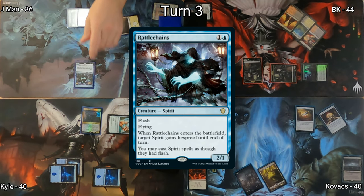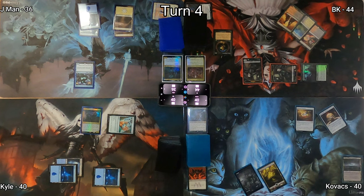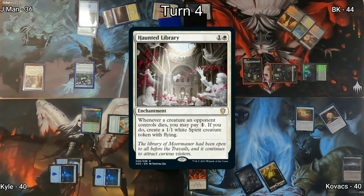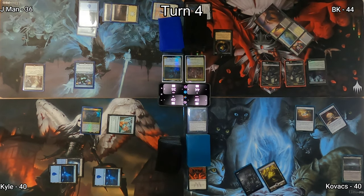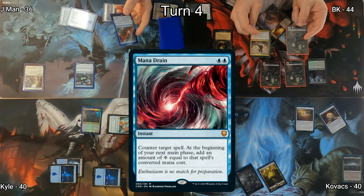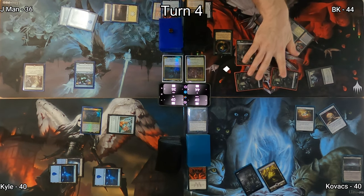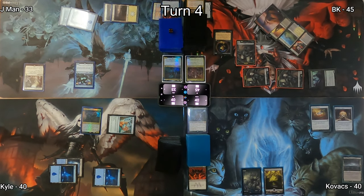J-Man flashes in Rattlechains on Kyle's end step. On J-Man's turn he draws, plays another Plains, and casts Haunted Library — an enchantment that can create 1/1 white Spirit tokens with flying. On BK's turn I drop a Mountain, then cast Olivia Voldaren, triggering Edgar Markov for a 1/1. J-Man responds by casting Mana Drain on Olivia — and thus begins the war between J-Man and BK. I swing at J-Man in combat, dropping him to 33, and go up to 45.